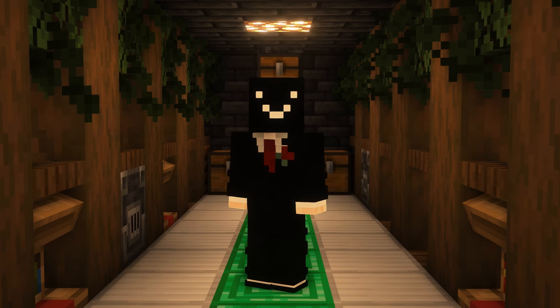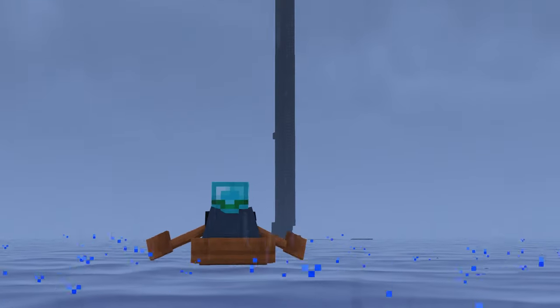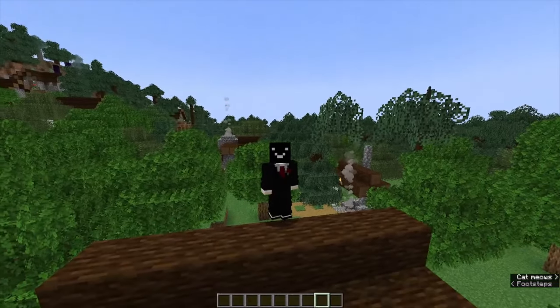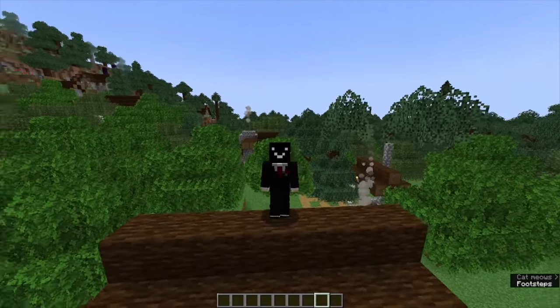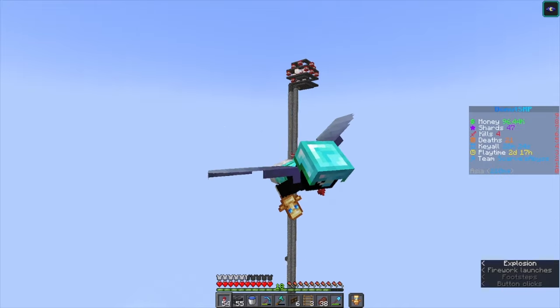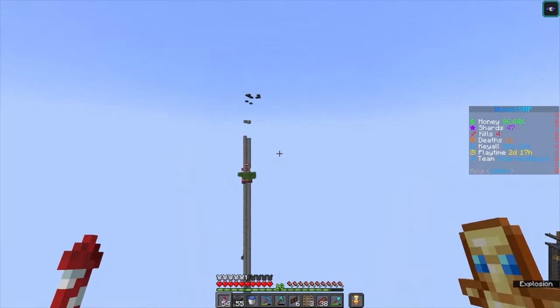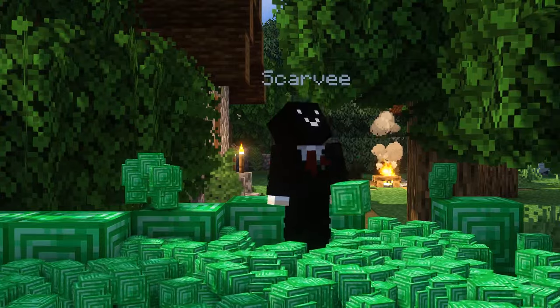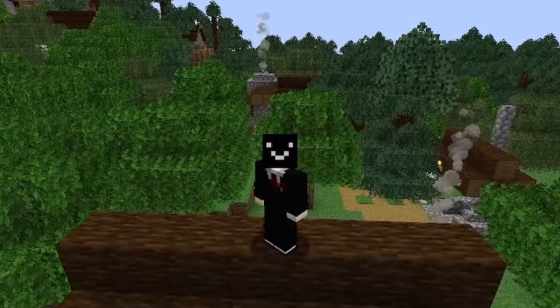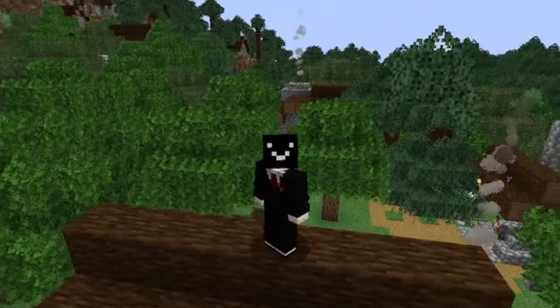So far I have an automatic sugarcane farm, pumpkin farm, pickle farm, and a villager hall. The next money-making method correlates to the villager hall — a raid farm. The problem with raid farms is it's really hard to find a location with both a village and a pillager outpost nearby, and even if you build one it's very likely to get griefed. But I knew it was my last chance at making close to a million dollars per hour, so I gathered materials and started building.